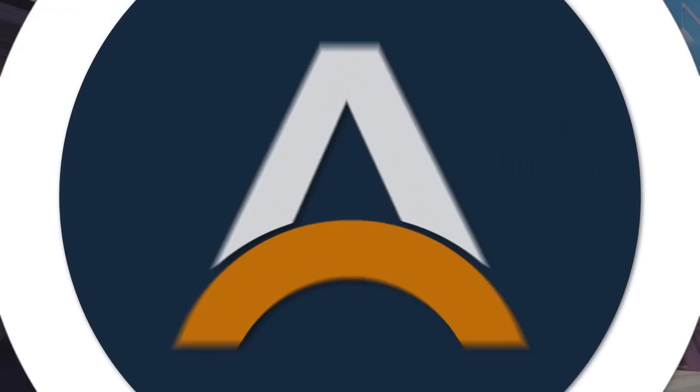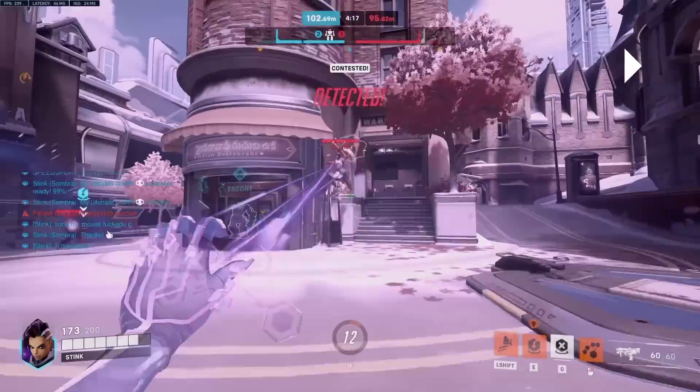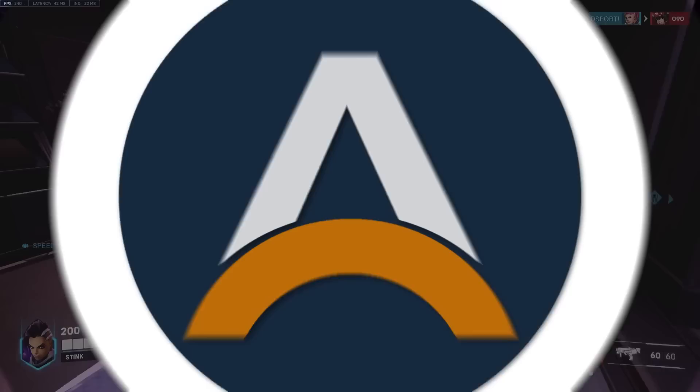Next up is Lucio, and I'll recommend Sombra to counter. If you find yourself dealing with one of those pesky wall-riding Lucios always fragging in your backline, a simple hack will knock him off the wall and lead to easy follow-up. But if you're playing against a more passive or team-oriented Lucio who's focusing on a rush composition, you should probably focus on hacking frontline members to deny their rush potential. Since enemies will need to group up to benefit from Lucio's auras, EMP can be a great punish — or it can be used to counter Lucio's Sound Barrier entirely.